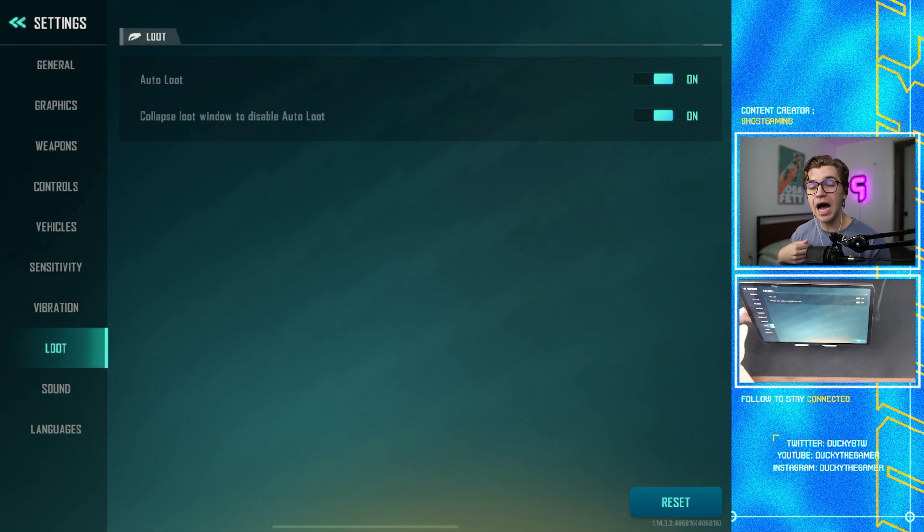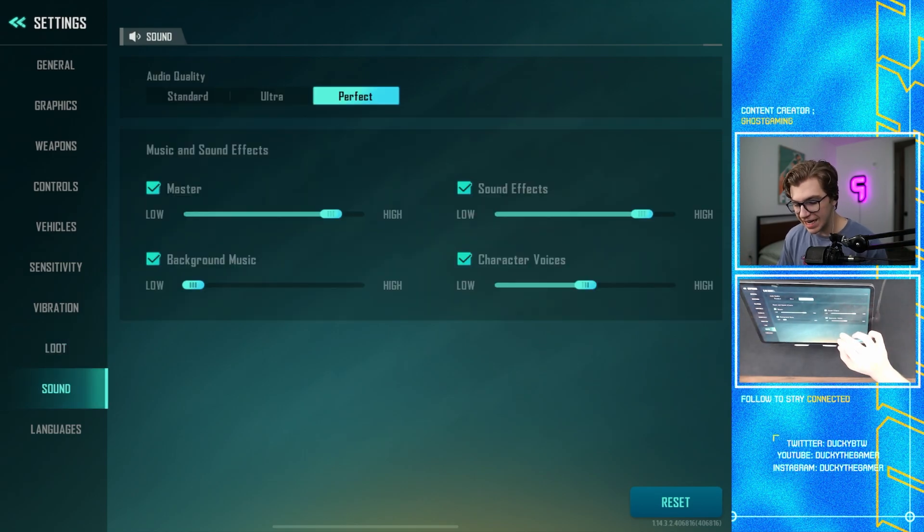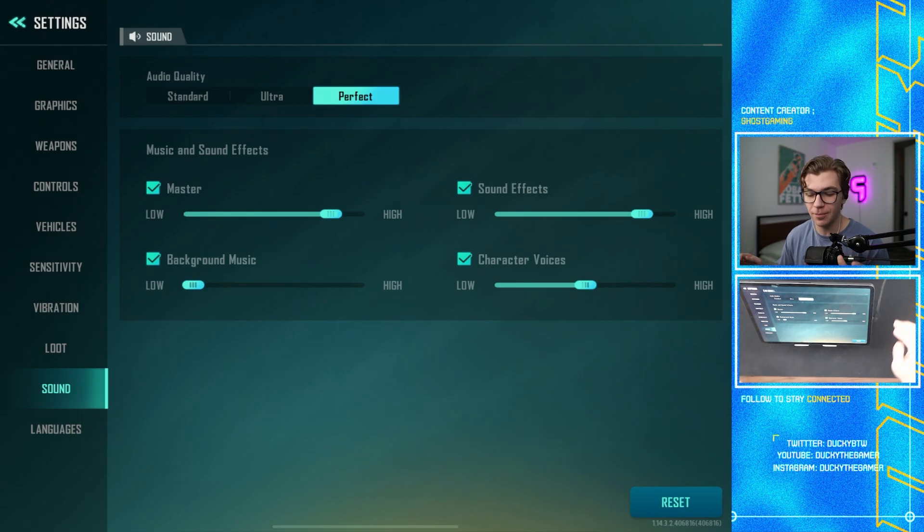I'm lazy so I like having auto loot turned on. Early game when you're running around and it's auto-picking up shields, XP, and weapons, it's really important. If you prefer manually looting, go ahead and turn it off. For the collapse loot window to disable auto loot, also have this turned on — it basically means if the loot window is open it auto-loots, and when you close the window it stops auto-looting.